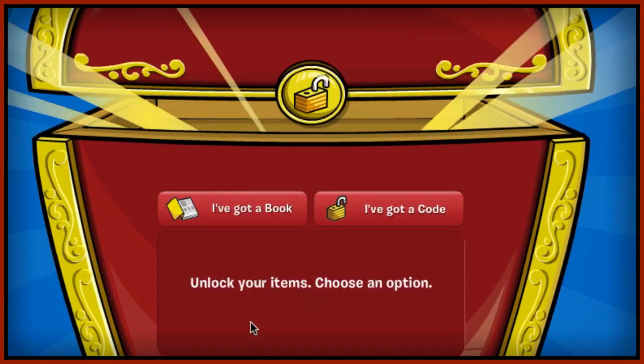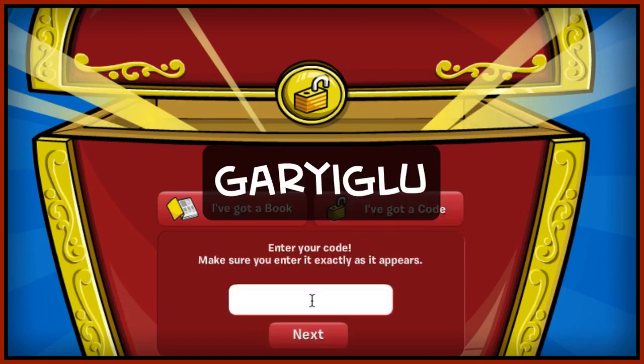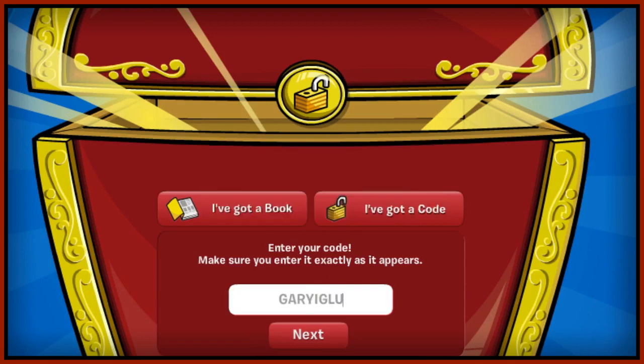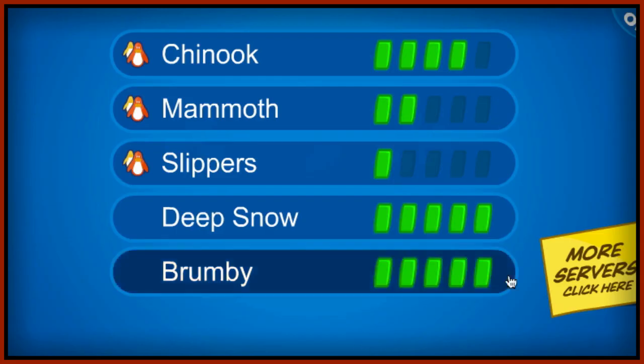The last code is 'naranja' — pronounced like 'gary igloo' — which means oranges. Click next and then you'll have gained 1500 coins and an eye patch.